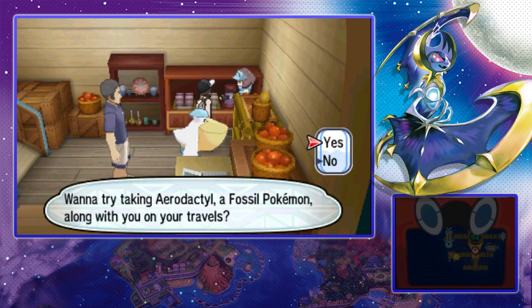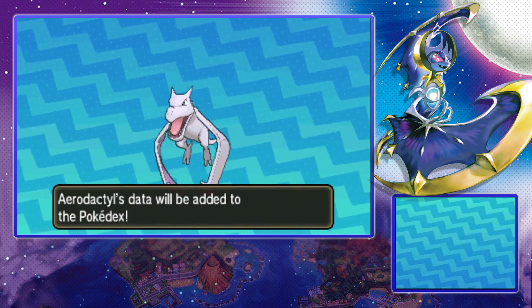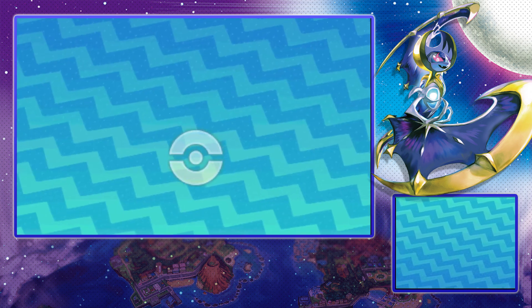That simple. Say yes and you get an Aerodactyl, which is pretty awesome — you can use it on your team if you want. Really easy free Pokémon to get, so make sure you don't miss this chance. If you want to use Aerodactyl, then bam, get a free one right there.